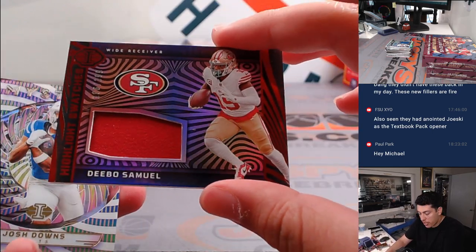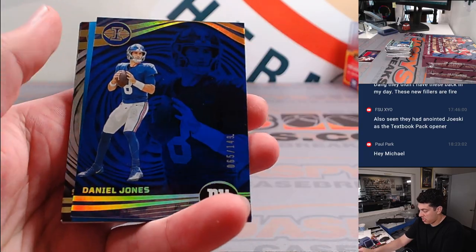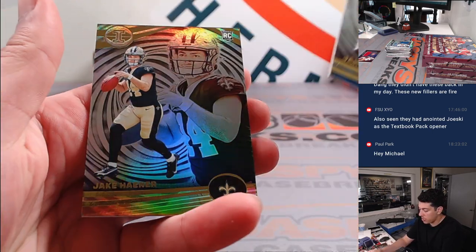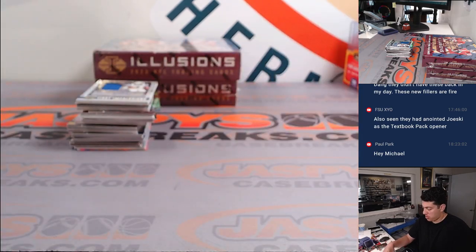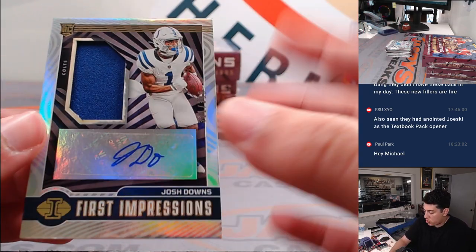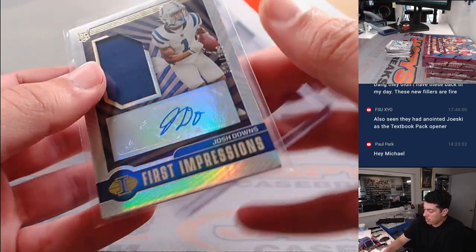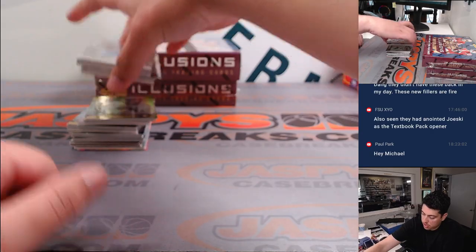There's Devo Samuel to 199 for San Fran, that's for Lee. Josh Downs. Danny Dimes to 149, Will Levis to 299 for Tennessee, that's for Matthew Gibbs and Jake Hayner. We have an RPA here - Josh Downs to 399 for the Colts, that's going to Nick. Obviously not the Colt that we're looking for, but a hit is a hit.